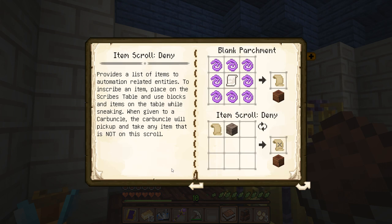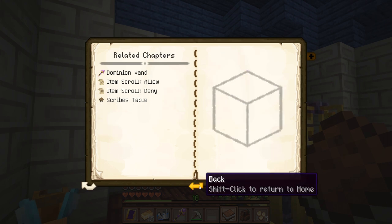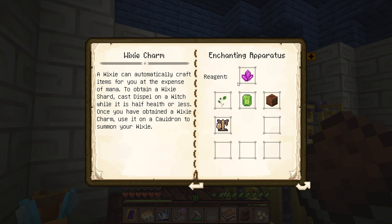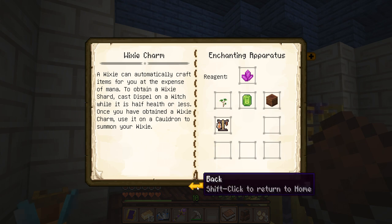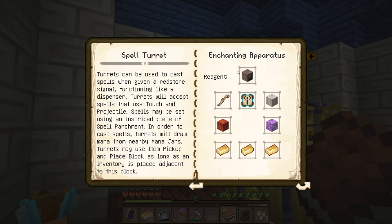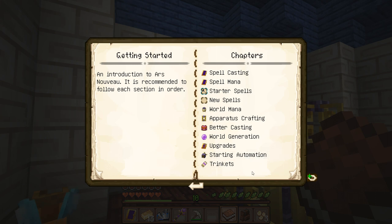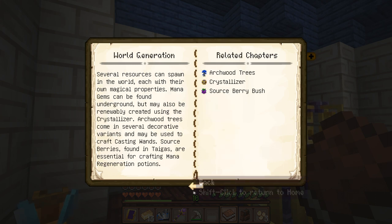Item scroll deny - provides a list of items to automation-related entities. When given to a Carbuncle, the Carbuncle will pick up and take any item that is not on the scroll. Oh, that makes sense. So that's useful for the Carbuncle. What's a Wixie? Oh, Wixie can automatically craft stuff for you. This could be really useful in the cafe, I'm just saying. Turrets can be used to... oh, that's cool. We can make a little magical cannon. That's pretty sweet.